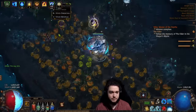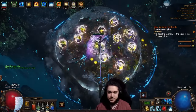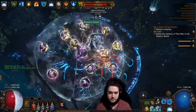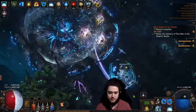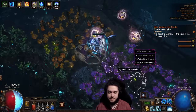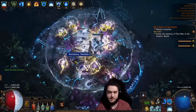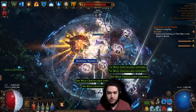Here is an example of Harvest — pretty much stand in the middle, Sigil, Frost Blink, and on the last pack Vaal Grace. Pack one done, pack two done, pack three Vaal Grace. What's really nice about this setup is when you have so many projectiles hitting at the same time, instant leech is proccing like crazy, and the instant leech is super important for your sustain.